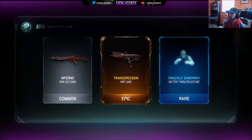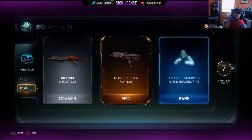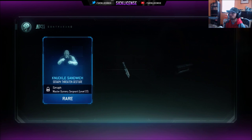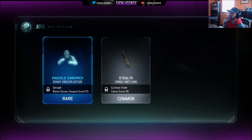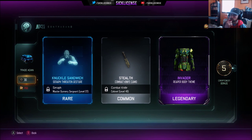Transgression for the VMP — I'll take it! So we got 200 COD points and 26 crypto keys. We're gonna open up one more rare and then two more commons and see what we get. Commons are not the greatest but we will see. Knuckle sandwich, stealth invader, reaper body — that one wouldn't be bad; it's legendary, I wouldn't mind seeing the head of that. We got actually five more.